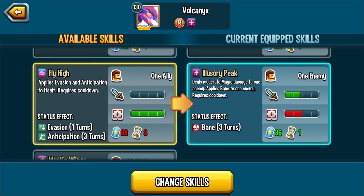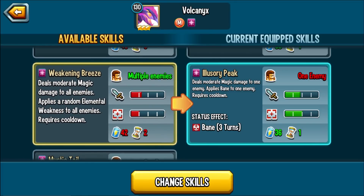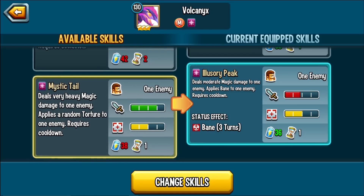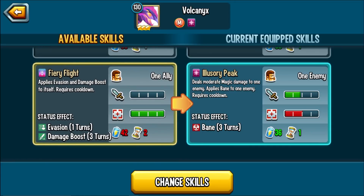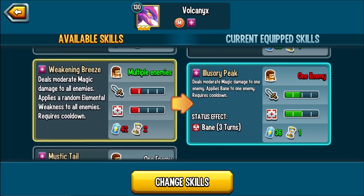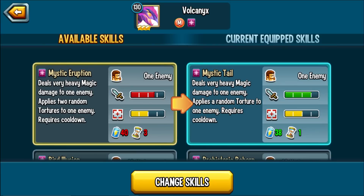Keep in mind if you have Sigil on this monster, another monster can use Mystic Breeze as a way to kill someone immediately - use it again, and again. Lots of benefits. You can also give yourself evasion and anticipation; this might be a good skill for situations where you run into a Dark Bolt - you set up that anticipation and you're good to go. Mystic Wing deals moderate magic damage to enemies and applies random torture to all enemies. Weakening Breeze deals moderate magic damage to enemies and applies a random elemental weakness to all enemies. Maybe this is even going to be a good monster for the fugitive - it deals very heavy magic damage to an enemy and applies random torture to one enemy on a one-turn cooldown. Fiery Flight gives evasion and damage boost.